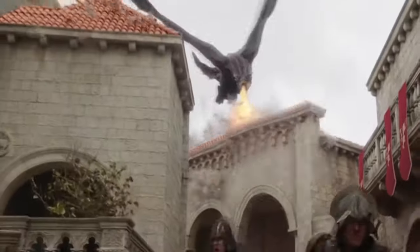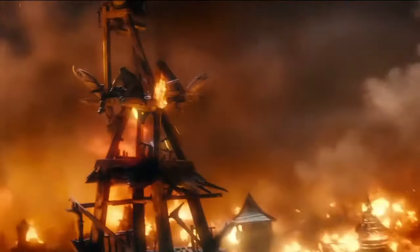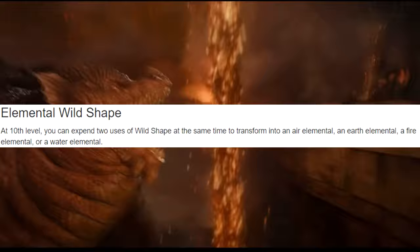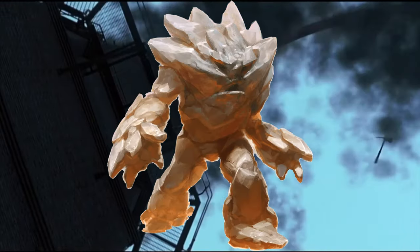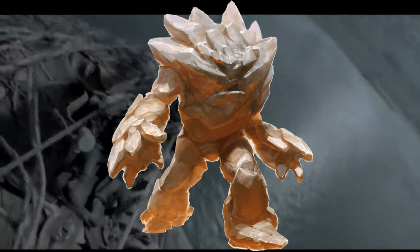I would recommend that you at least take the spell Draconic Spirit so you can summon another dragon to help you fight. Otherwise it's just a solid level giving you access to more spells, but really it's a stepping stone for level 15 — your boss fight form. Here, your subclass gives you your elemental forms. You can turn into an air, fire, water, or earth elemental, and each of these elementals have close to 100 hit points, with the earth elemental having a whopping 126 hit points on average. Reflavor these forms to be dragons and you've reached the pinnacle of your dragonness. I recommend either the air elemental for its flying or the earth elemental for its massive health pool.